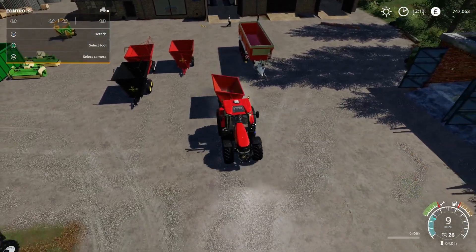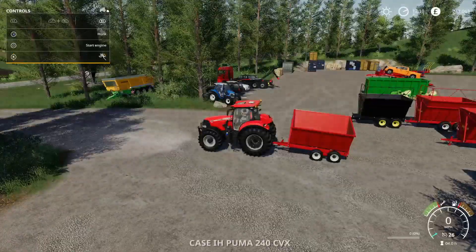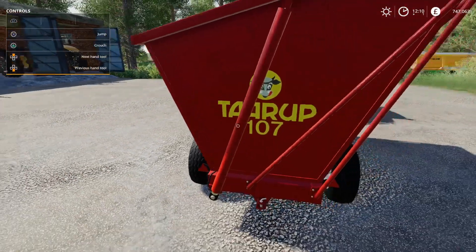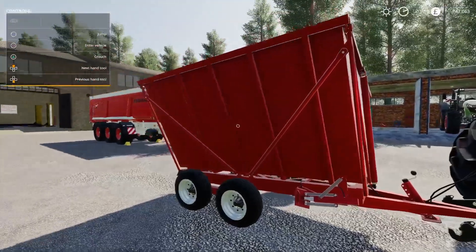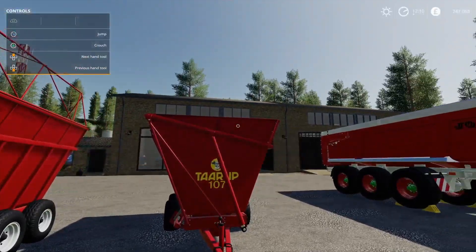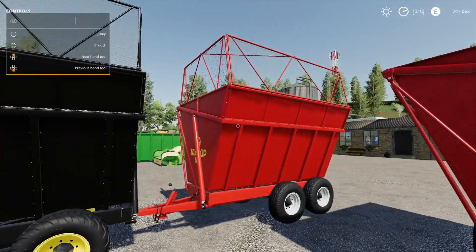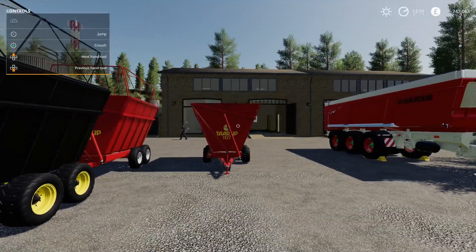Moving on we've got the Kvernland Tarup. These are nice little trailers - 6,500 pounds to buy. That price is for this model which has the 8,000 liter capacity. When you've got the extension pieces you can go up to 10,000 liters, and then you've got the 14,000 liter version. The smaller one is six and a half grand to buy and 331 pounds to lease.